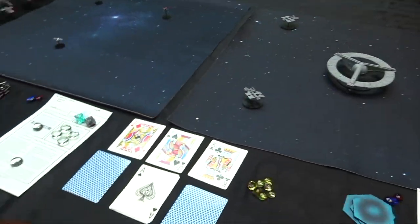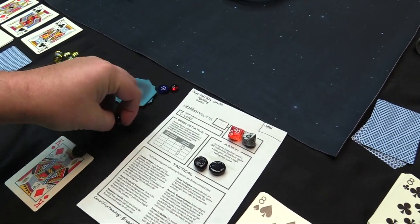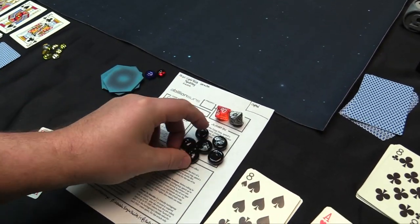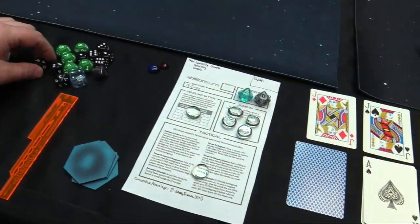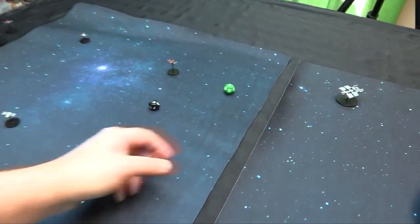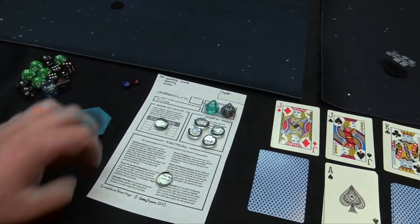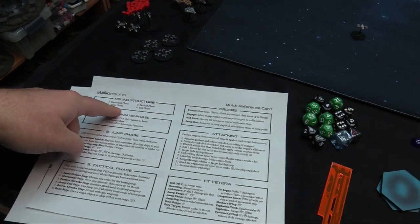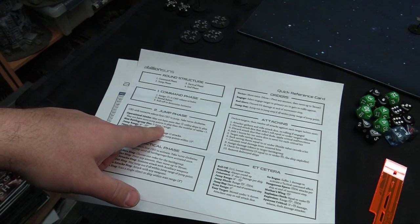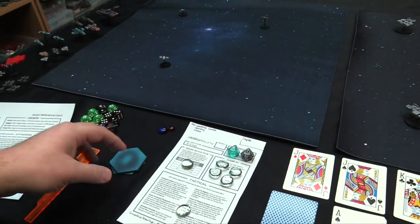G-Core being aggressive, they're not going to bother trying to seize the initiative, putting most tokens into Jump In with maybe one into tactical. That means G-Core is rolling a D10 versus a D12, trying to roll lower for initiative. They do seize it — so they're the head CEO right now and get to go first. We're into the jump phase now, and the CEO with initiative selects the first CEO to jump, then it goes clockwise.